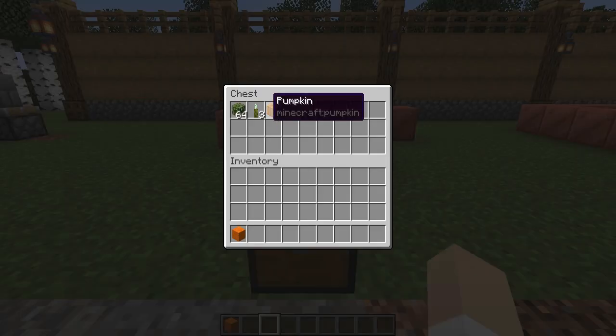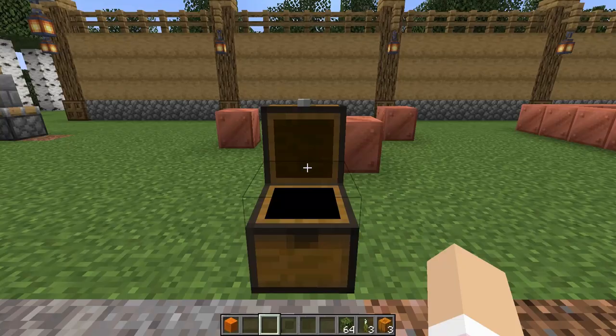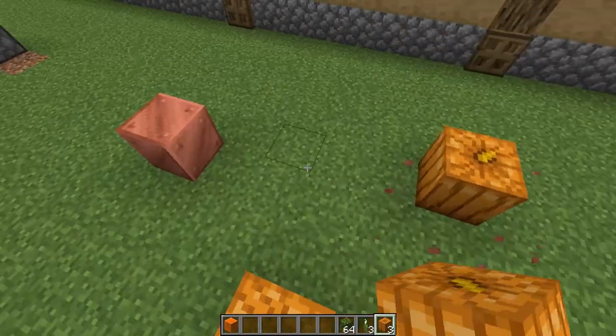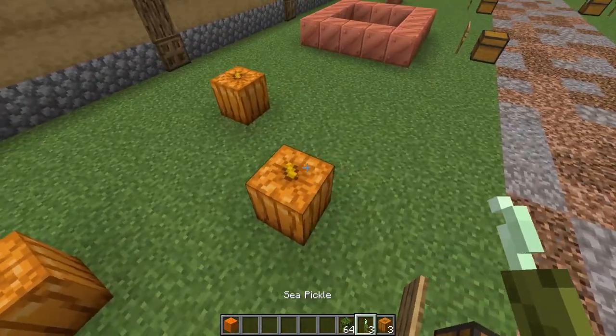This is a simple but effective way to elevate a pumpkin patch. You won't need 64 mangrove leaves but it's good to have lots on hand. Of course you can integrate this in with actual growing pumpkins.